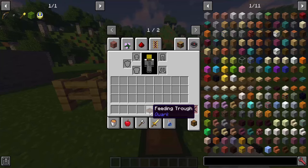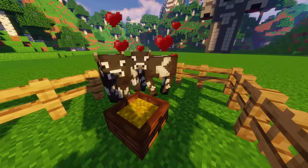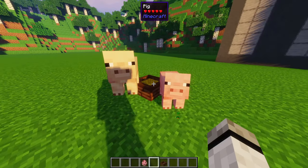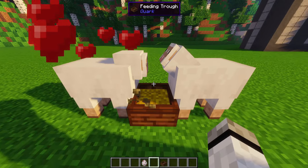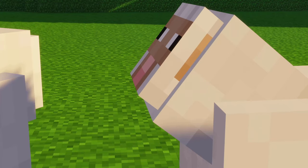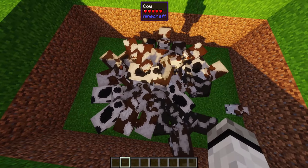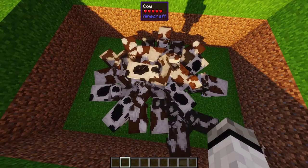Feeding trough: automated breeding. Just fill it with the desired material like wheat and the breeding begins. It works for every animal like sheep or pigs. Sometimes they need more food to enter love mode. They don't produce XP. If there are more than 32 animals in a 10-block radius, they will only eat and not breed.